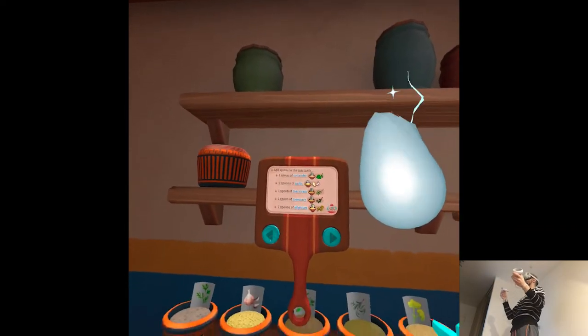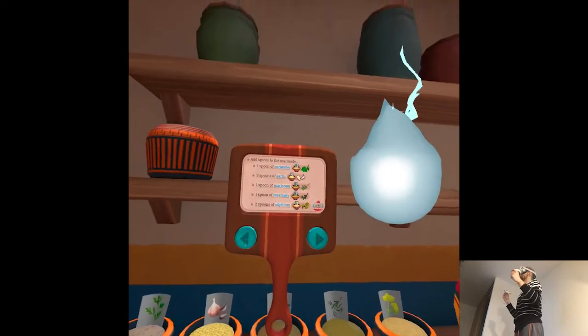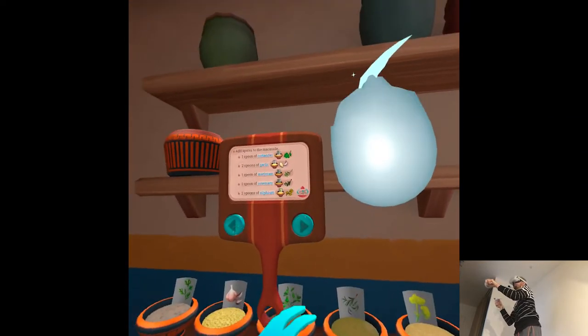Add spices to the marinade: one spoon coriander, two spoons garlic, one spoon marjoram, one spoon rosemary, and two spoons of sylphium. Is it in the actual order? Yeah.